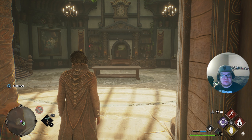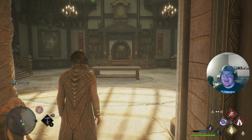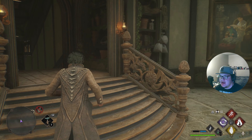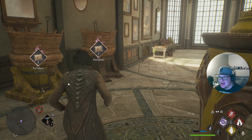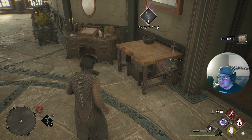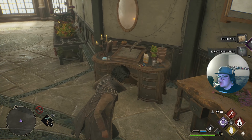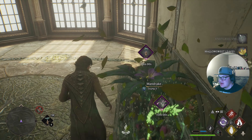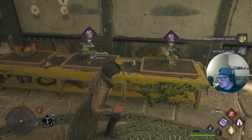We're trying the new camera angle. What's up y'all, we are back with some Hogwarts Legacy. I added these compost things that get us fertilizer, and this gives us a random ingredient for potions. Let me collect all this stuff — Shrivelfig is going to be probably important for us to grab too.